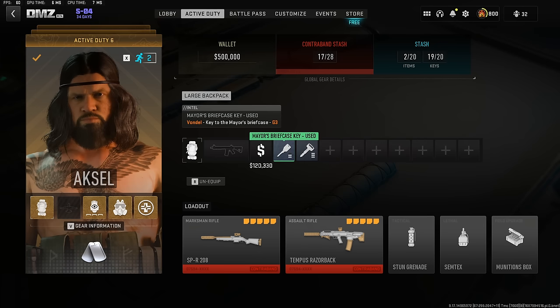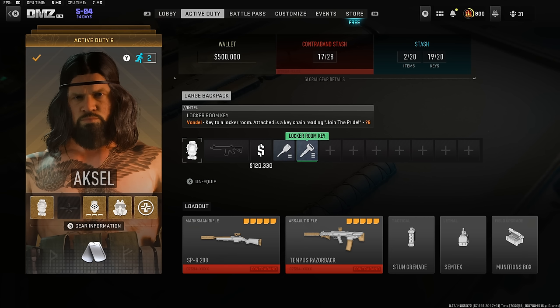I'm going to start with the mayor's briefcase key because that's going to be the easiest place to start. But you can start anywhere in that chain of keys. Just keep in mind that for the locker room key, you're going to need the stadium key to be able to get to that area. So we're going to start with the mayor's briefcase key so we can get some gold bars and GPUs and be able to extract.